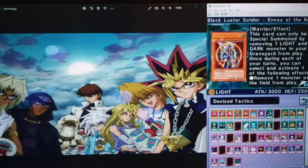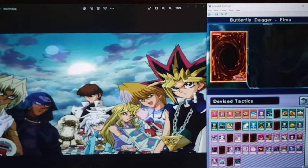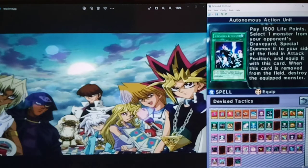As you can see, the Ojamas are in this pack. We really got the main card here - Black Luster Soldier on the way in the beginning. What cards are we missing? I'm pretty sure this card's an ultra rare in this pack - this is a very good card. Butterfly Dagger Elma - whenever it's sent to the Graveyard you can return it to your hand. I'm pretty sure this card's legal in this game, and there are some pretty hilarious loops you can do with this card. If we manage to pull it later, we will be making a pretty funny deck with this card.